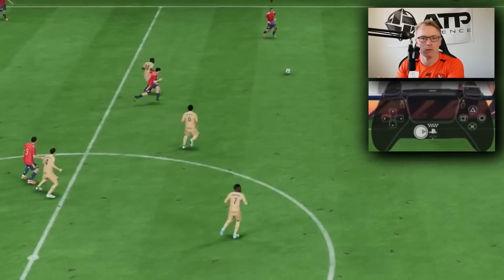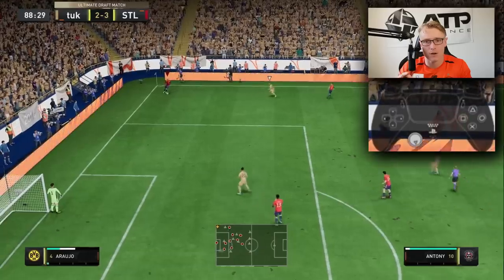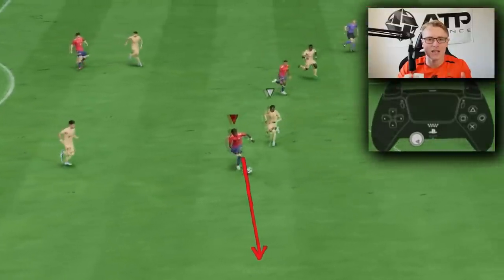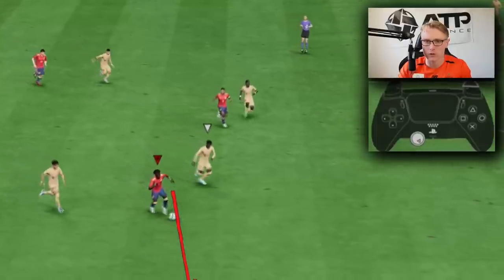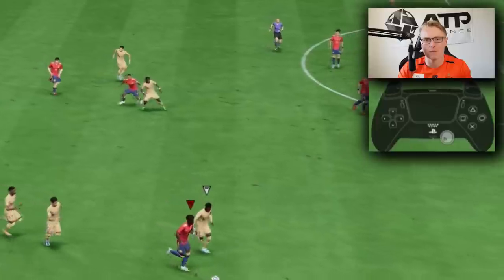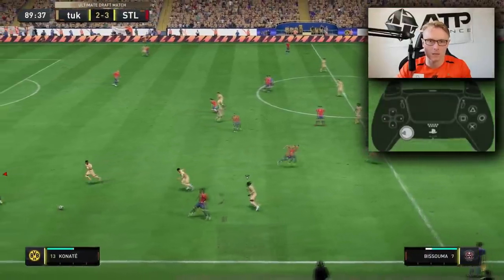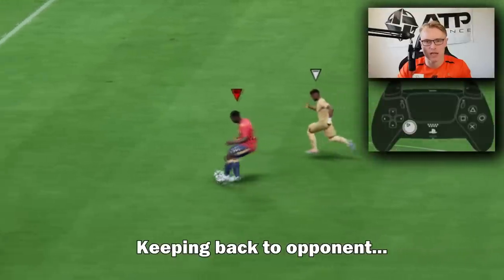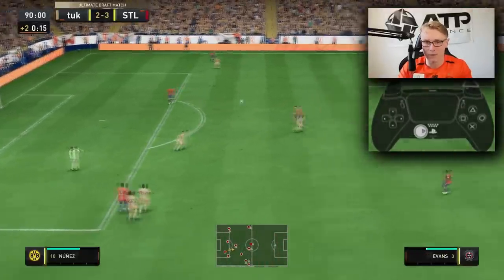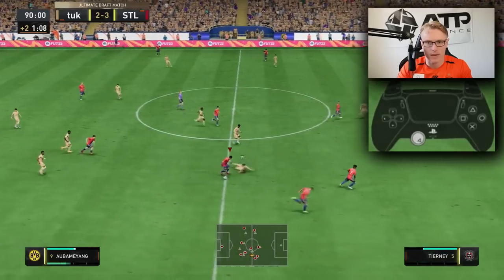Take a touch towards the direction where you want to pass next — he will be in a better position to pass and will be facing that direction. Keeping your back to the opponent is one of the most basic but crucial aspects in FIFA. Take it into the space and keep your back to the opponent. Doing so will make it very hard for the defender to get the ball back. There will be a complete taking-a-touch tutorial coming up over the next week.